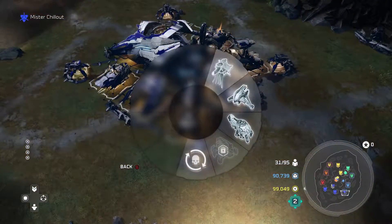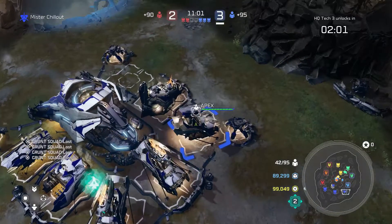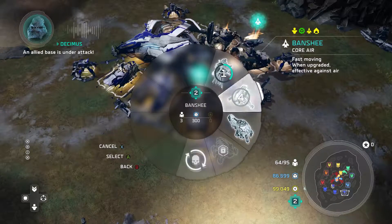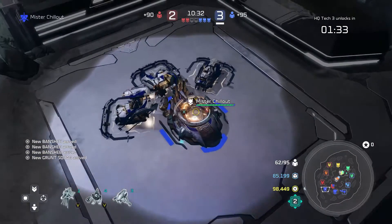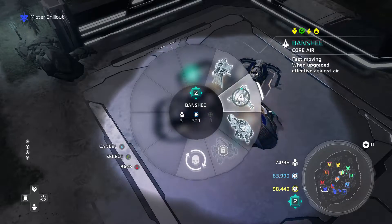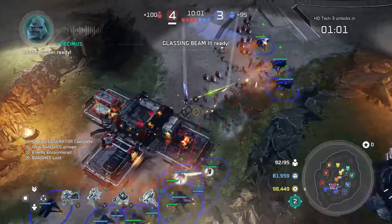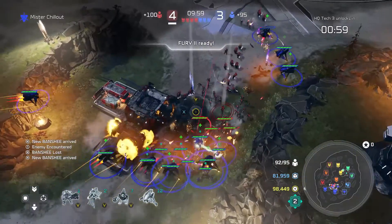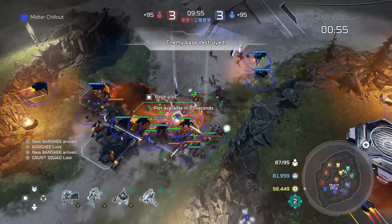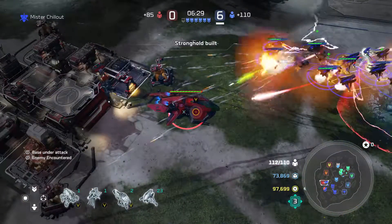Having at least one airpad on every other base allows me to create a big army quickly and continuously to attack the enemy, pushing them back. As you already have your rally points set to your most forward base, it allows you a quick spam of your units and a lot more time to micromanage your army in the battles they're in.